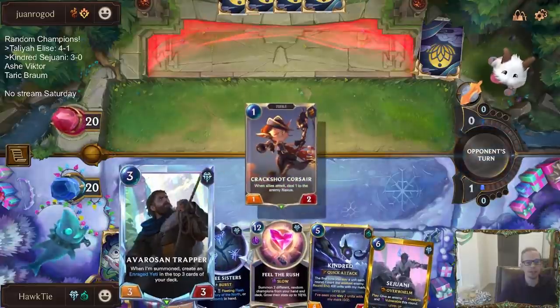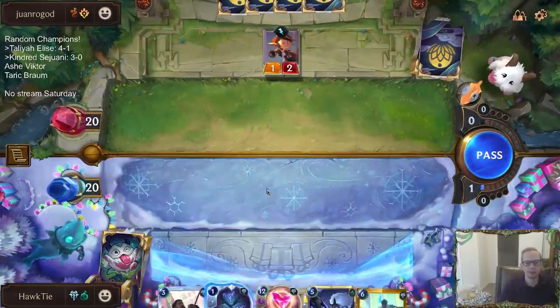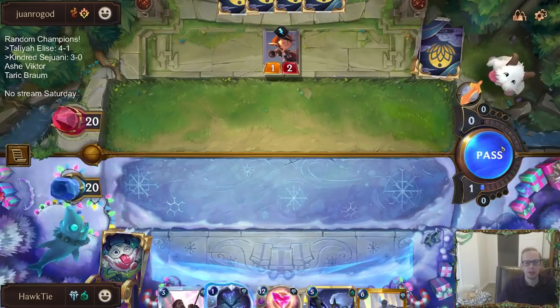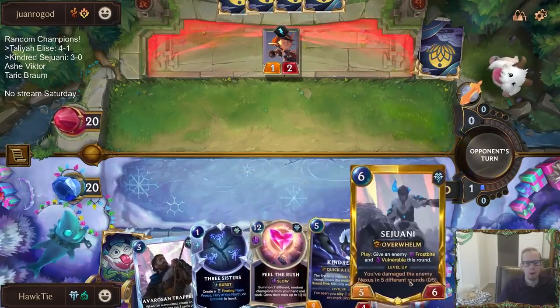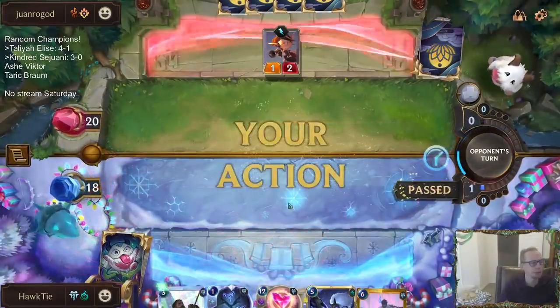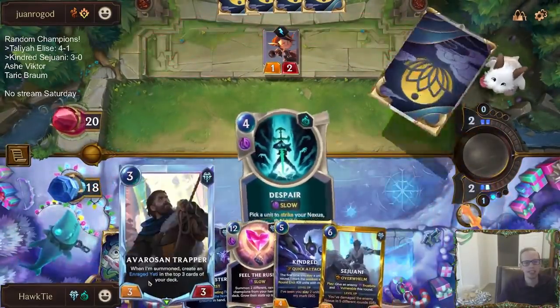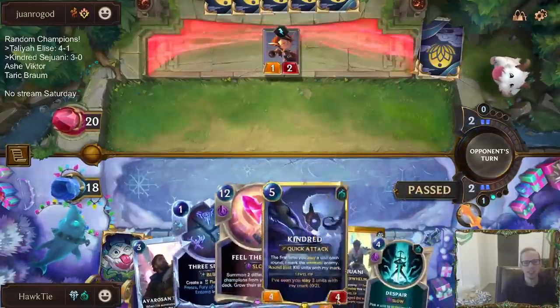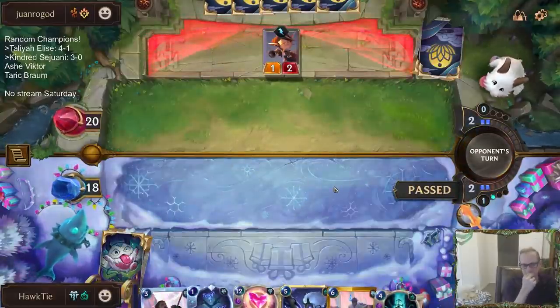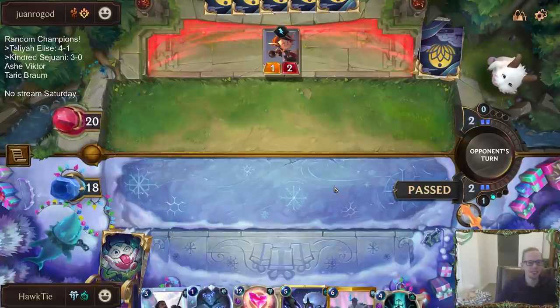Drew a little too much top end after the mulligan — we'll see if this is too slow. I would mulligan all four of those cards again. We have the one Trapper that we kept — that's the one card that has been good for this matchup so far.